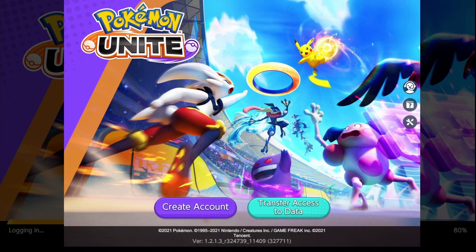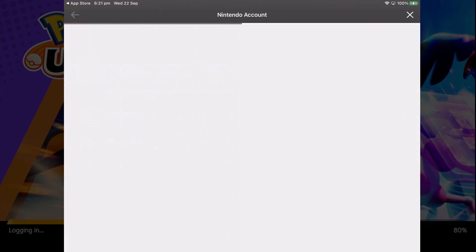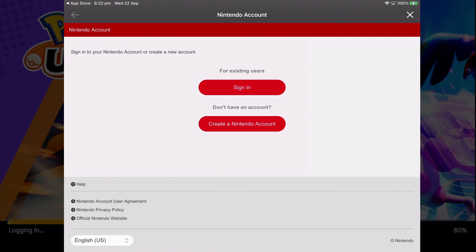First of all, once you've downloaded and logged in, connect your account. Once you've downloaded Pokemon Unite on the App Store — whether Apple iOS or Android — click 'Transfer Access Data', choose your Nintendo account, and log in.